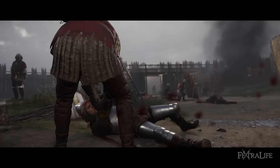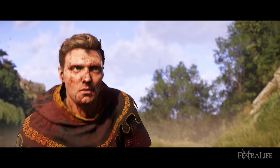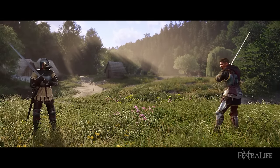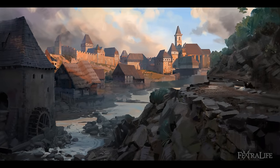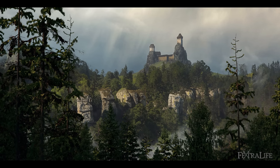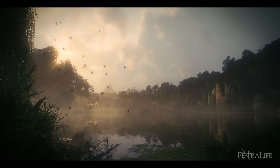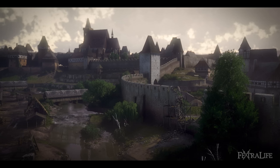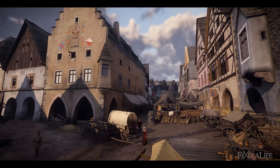Kingdom Come Deliverance 2 takes place after the events of KCD1. You're still going to be playing as Henry, picking up his story and moving to a couple of new areas. There are two maps: the Trotsky area, which is a large countryside area with a huge castle in the dead center, and a second map called Kutenberg, which is a very large urban city based around silver mining, so it's very rich.